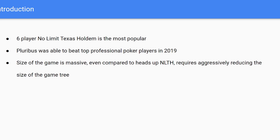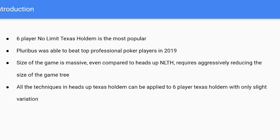The real challenge going from heads-up to six-player no-limit Hold'em is the scaling problem, because the size of the game is massive even compared to a large game like no-limit Texas Hold'em. In order to do this, you need very aggressive techniques to reduce the size of the game tree, memory usage, and that kind of thing. The good news is all the techniques used in heads-up can be applied to the six-player version, with only some slight variations.